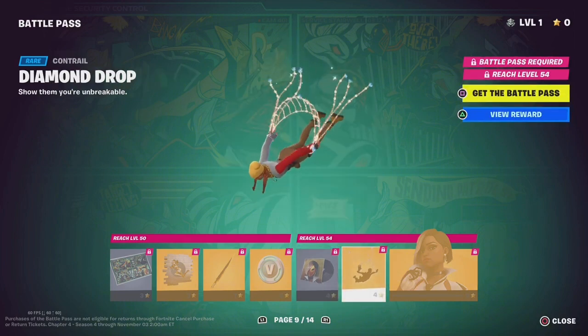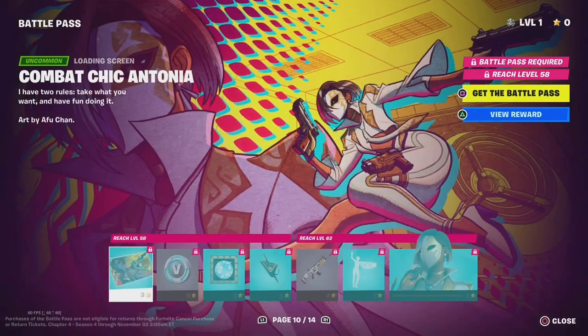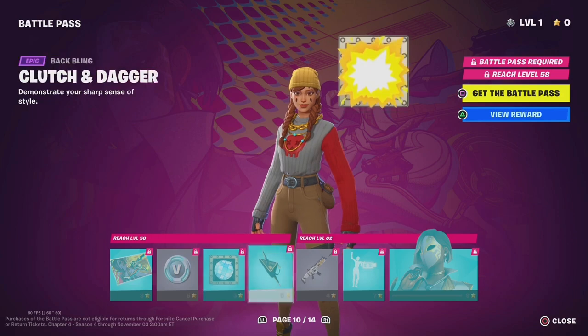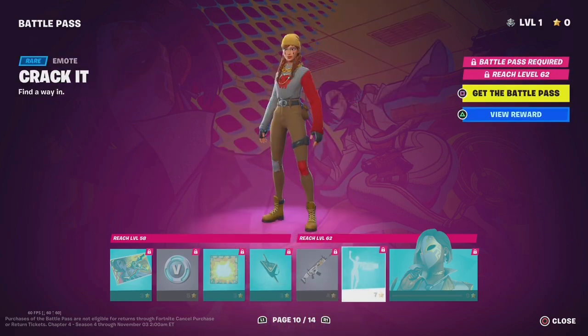Diamond Drop, Antominimabala, Combat Kick, 100 V-Bucks, the goods. Cluck in Danger, Lady in Gold, Crack it.